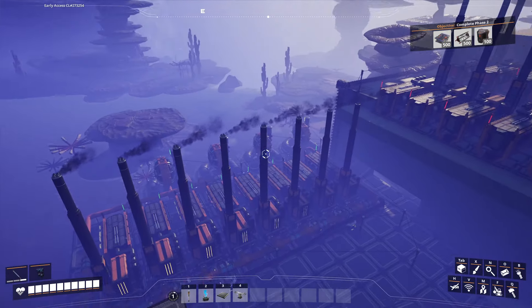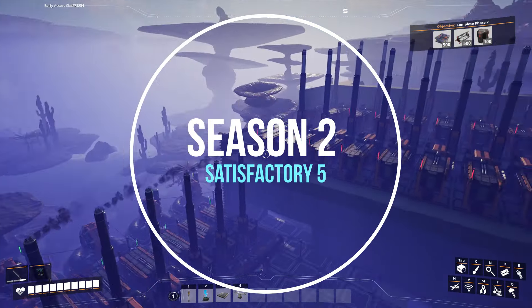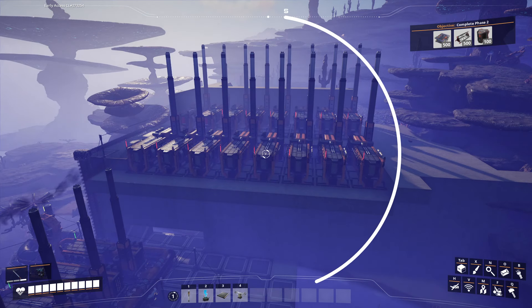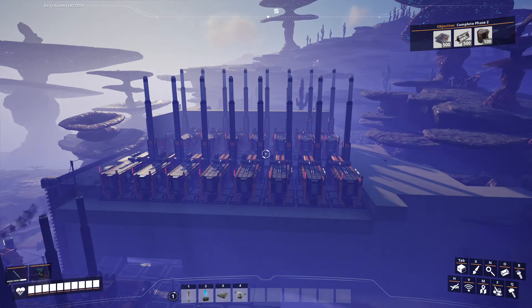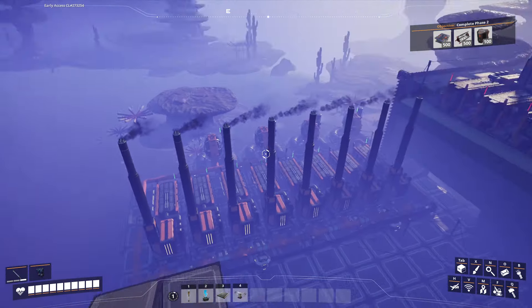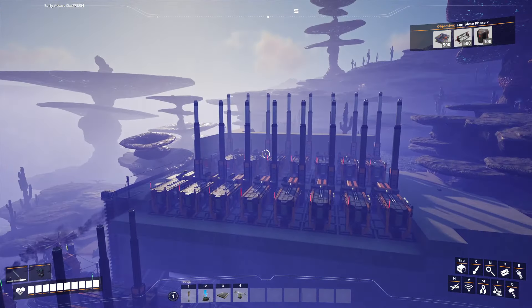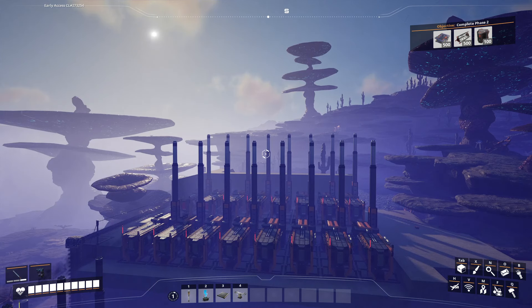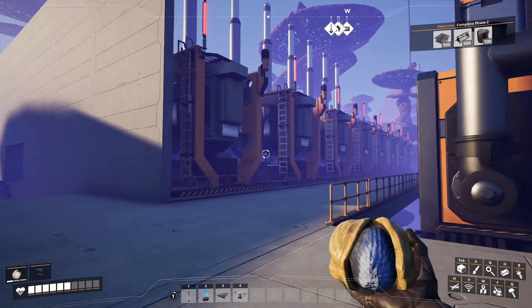Welcome back! We're over at our coal generators in our power plant, setting up the design for today's video. I got an idea in mind but haven't applied anything yet, so I don't know how it's going to turn out - I think it'll look really cool once finished. Right now none of this is hooked up, so we need to transfer everything up here. The goal is to use all the coal nodes in this area to produce roughly 1200 power.